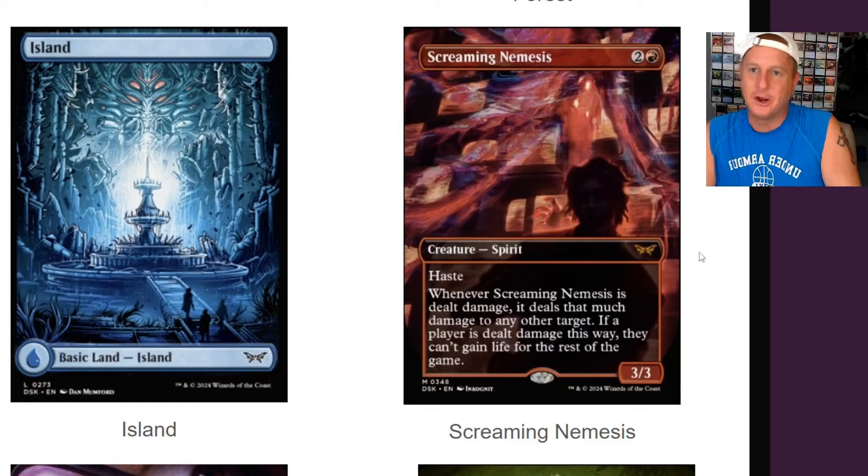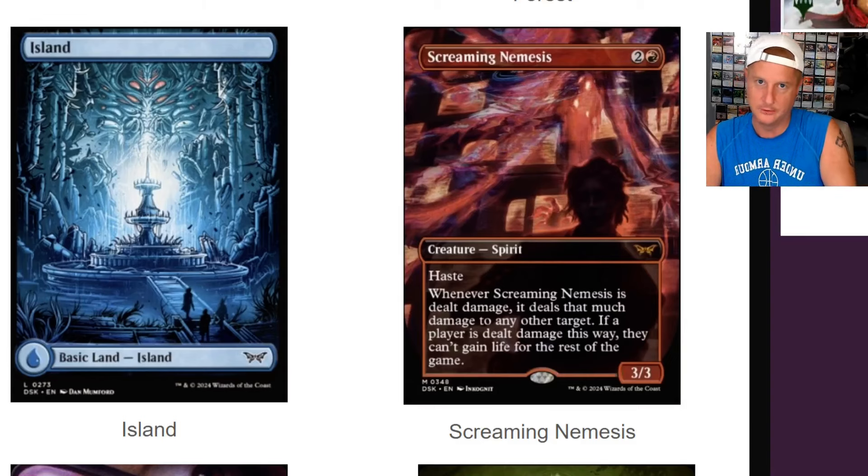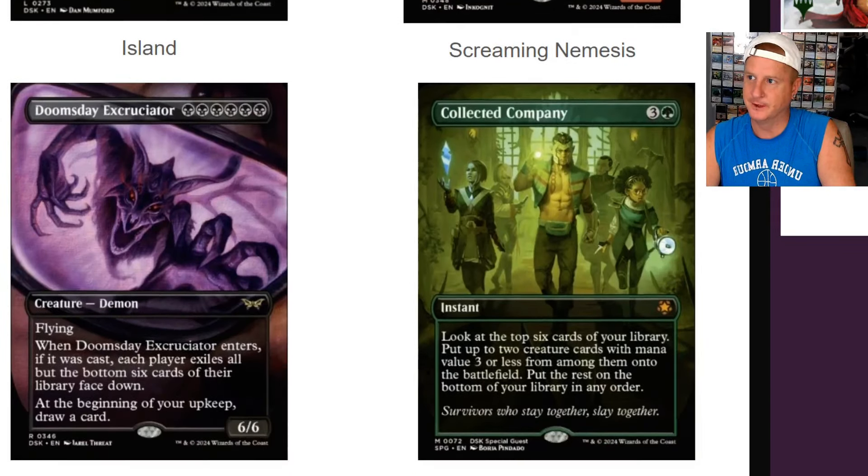Because man, I've gone up against some life gain decks — I think we all have — and they can just be so obnoxious. Like, 'Oh, I gained 100 life this turn. Oh, I went infinite with the god over here.' Cool story, dude. Let's just shut those decks down. That's what Screaming Nemesis is aiming to do here.